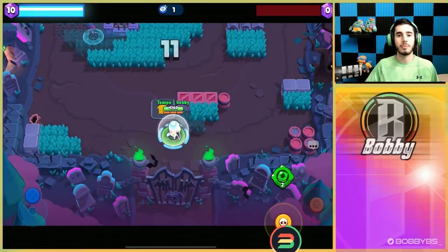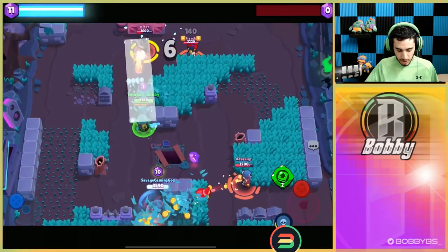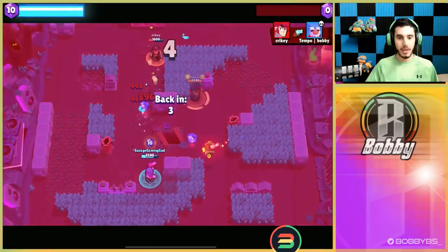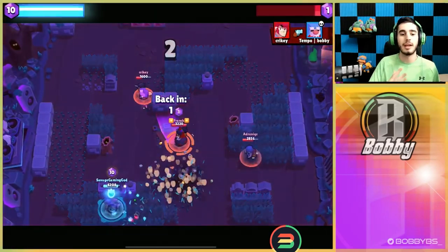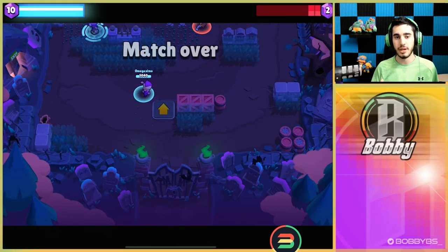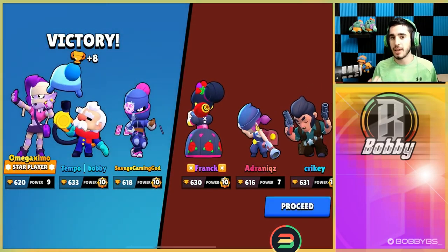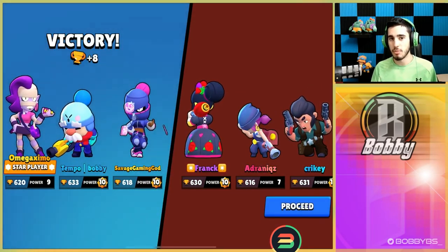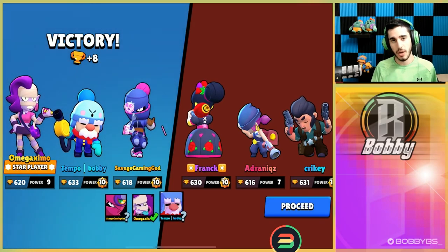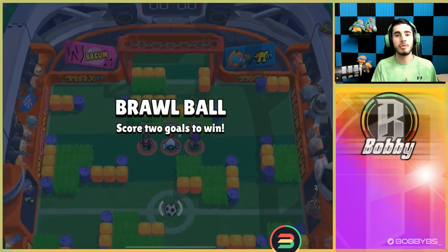We're just kind of walking up and shooting at random people and we're doing excellent this game. You can just push people back super easily. Literally all you're doing is aiming or auto-aiming and just absolutely dominating. We're gonna be playing one match on every single mode just to show you guys how versatile Gale is. Let's hop into the next mode — Brawl Ball, which is definitely one of Gale's best modes.